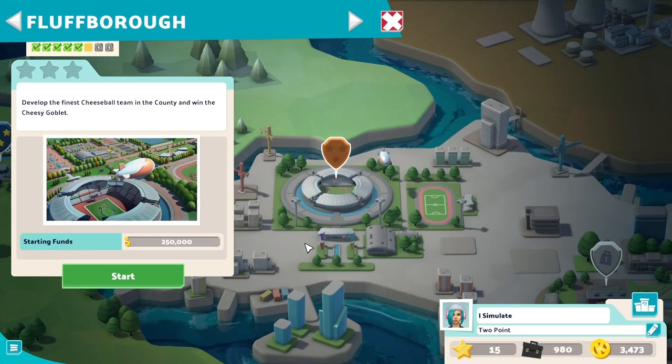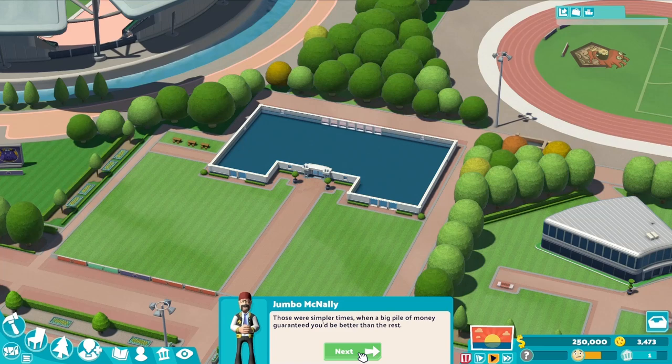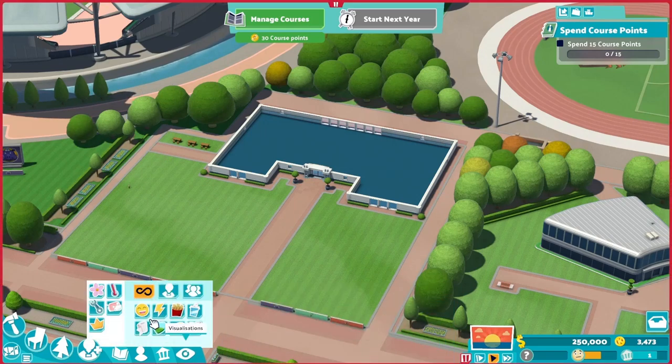Our next campus is Flubberrough. The goal is to develop the finest cheese ball team in the county and win the Cheesy Goblet. Let's get started. The course being offered is called Academic Exercise, and we'll start with 10 students. This guy Jumbo McNally is trying to discourage us, saying I've probably never even heard of cheese ball. Well, that is true, but I will not ruin it, trust me. And this campus is warm — great! I like warm campuses, so we shouldn't forget to place air conditioning around.